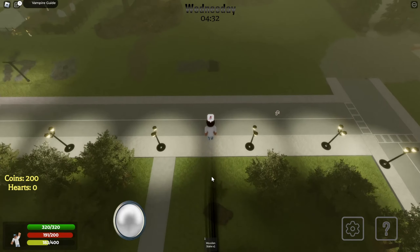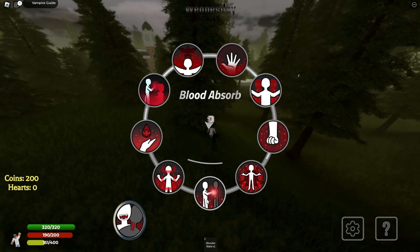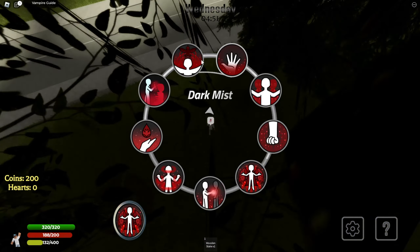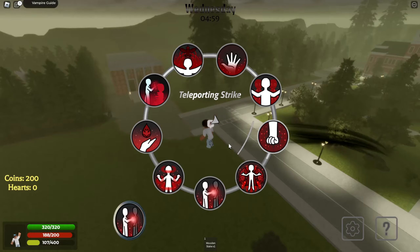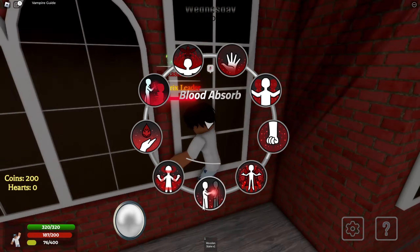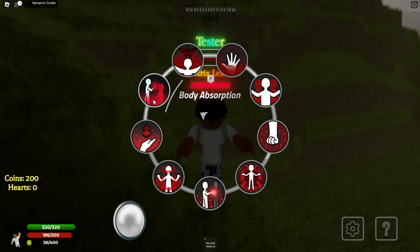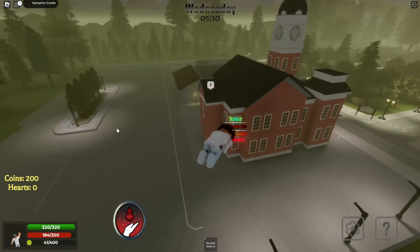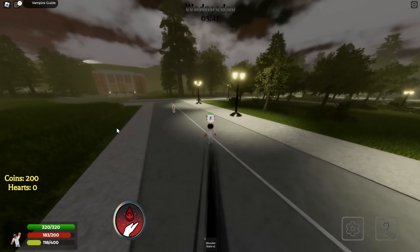These are all the vampire Ostrichs perks — we're not going to go through the normal vampire perks. We have: Blood Absorb, Vampiric Ascension, Teleporting Strike, Faction Summon, Dark Mist, Crow Transformation, Body Absorption, Blood Transfusion, and Blood Frenzy. Some of these abilities are exclusive to the Ostrichs leader. Faction Summon is exclusive to the leader, and I think Body Absorption and Blood Transfusion are also leader-exclusive — but don't quote me on that. The Ostrichs faction is a very strong faction with a lot of combos and they're so fun to play.